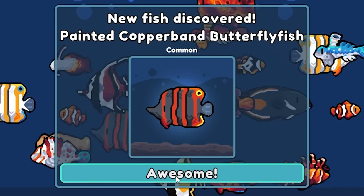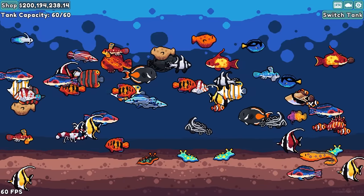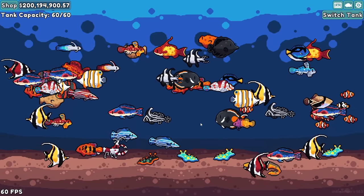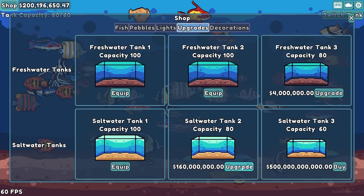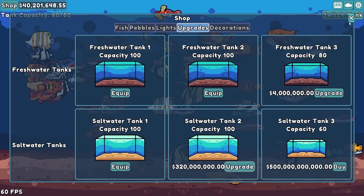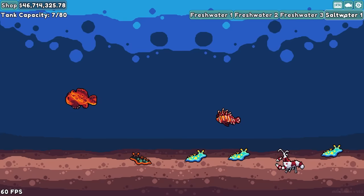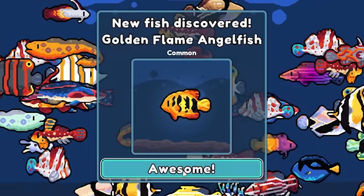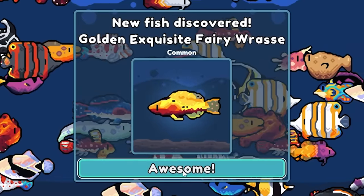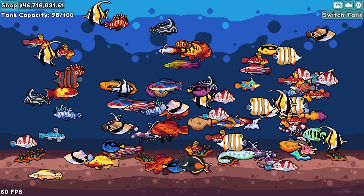I like these fish here — this neon tetra is worth like $2, it's not even worth playing with anymore. But all of these fish just leveled up. Painted copperband butterfly fish — dang, that thing is awesome looking. I should be able to just sell everything in this tank, but I totally want to upgrade it now. It's expensive but worth it. And if I switch back over to saltwater one, we got a painted blue tang and the golden flame angelfish. And the golden exquisite — very nice.